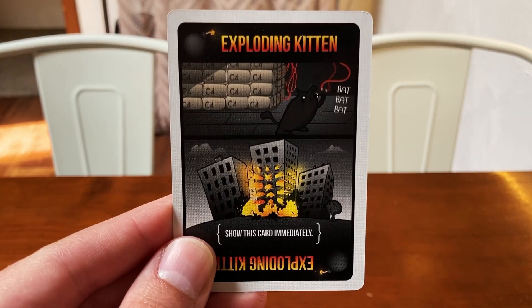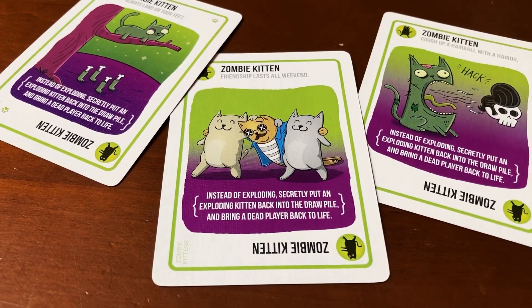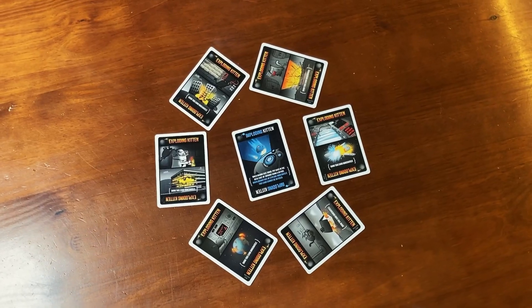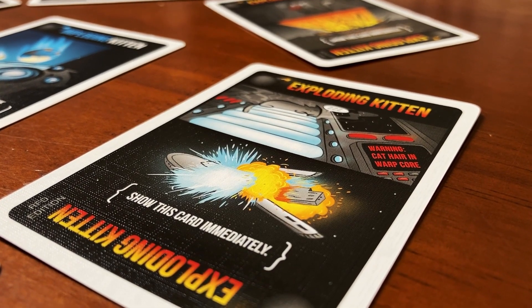This list omits the Diffuse card, the Zombie Kitten card, the Exploding Kitten card, and the Imploding Kitten card. The Diffuse and Zombie Kitten cards, while very useful, act more as the key to the game rather than unique action cards. And the Exploding and Imploding Kittens, powerful as they may be, are not playable cards on their own.